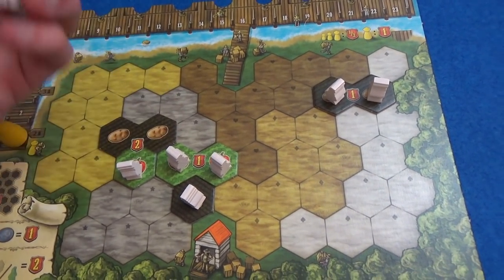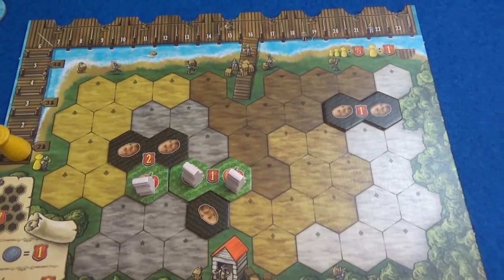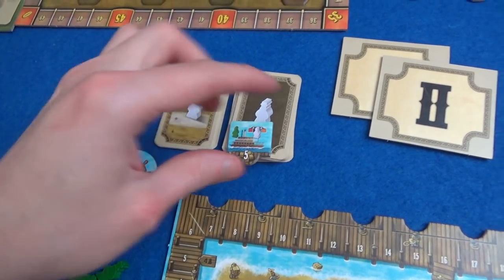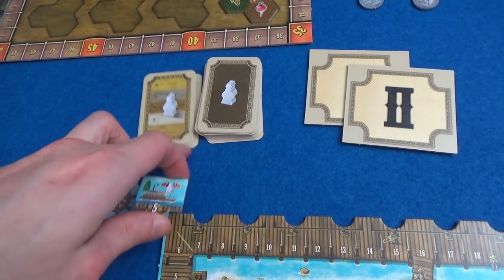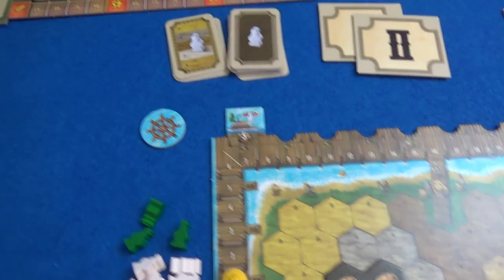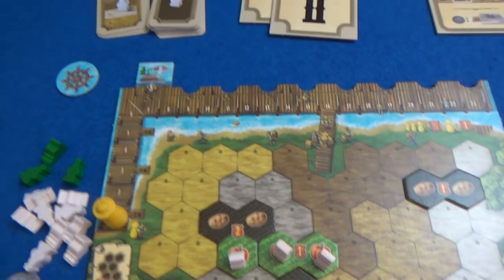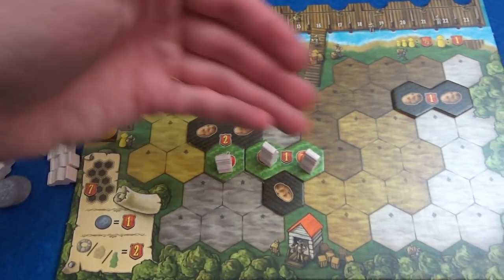I'm going to ship my potatoes too — I have five. I'm going to grab the five ship, which gets me a surveyor. You need surveyors to spend to score certain things later. I can also send one of my workers to New Orleans — he goes into the cutout of the main board. There are big points for having the most workers there at the end of the game, but now in round one I'm a worker down. Luckily the round one bonus gave me an extra worker.